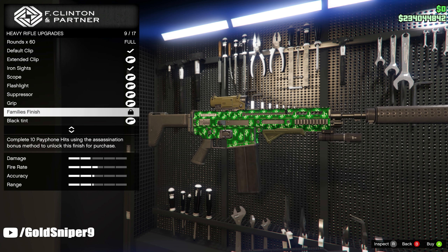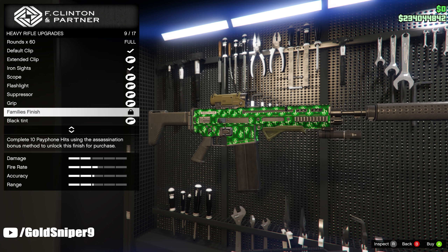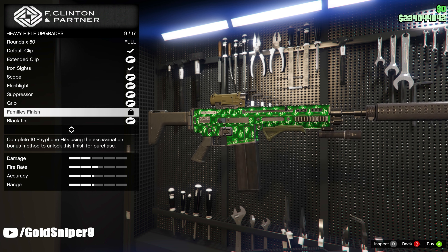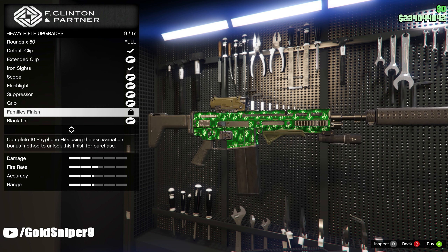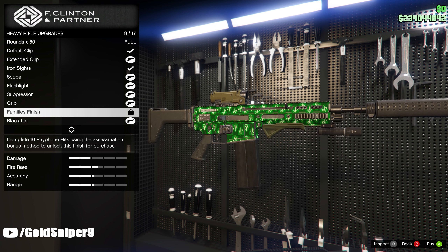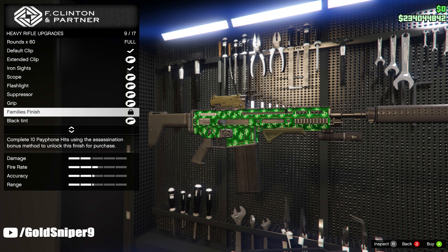Next up we have the family finish, and this is going to be on the heavy rifle. In order to get this camo you have to complete 10 payphone contracts from Franklin. I will have a video coming out in the future on how you can complete 10 payphone contracts back to back and skip that cooldown timer — so if you're watching this in the future that video might already be out. Make sure you check the description below where you'll find a bunch of other GTA 5 videos from me.